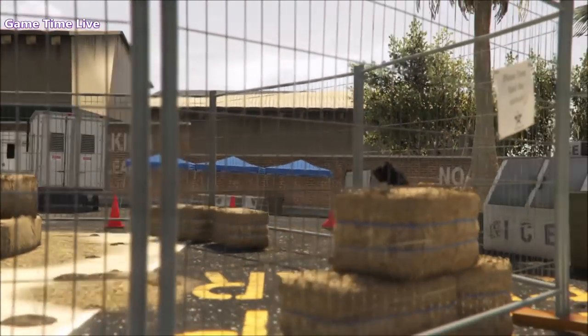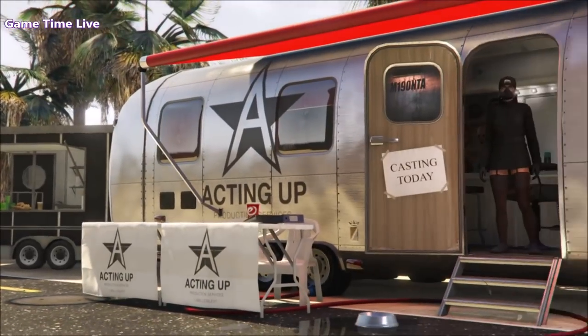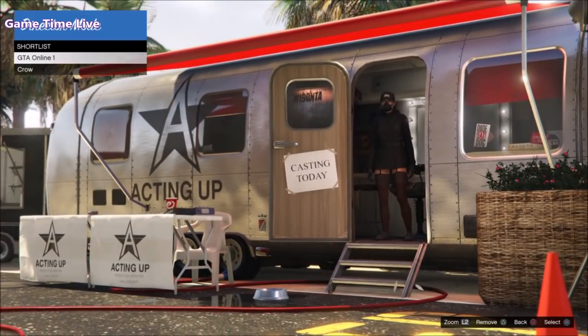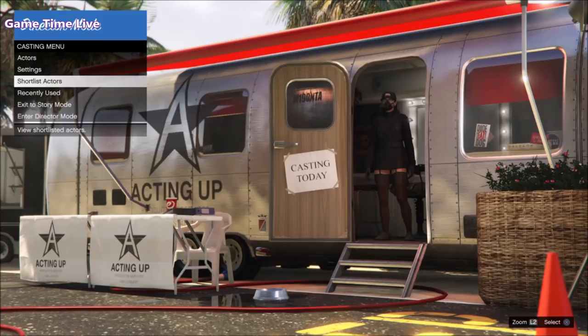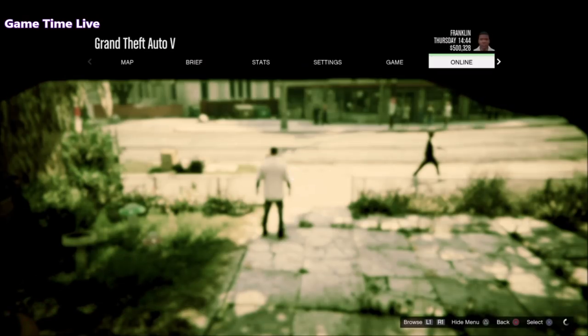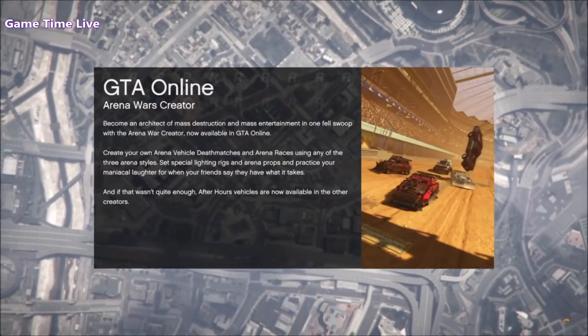Now that you have your bird and your online character shortlisted, if you go to the shortlist actors you should see your online character and the birds. If you've got that set, you're good to go. Just hit back, go to story mode, press pause, go to the online tab, and make your way over to a GTA 5 invite-only session so we can start with the glitch.